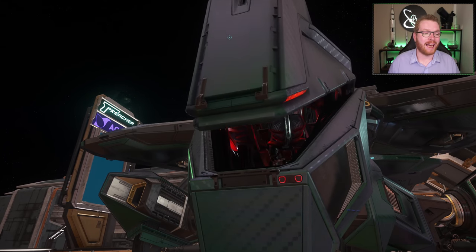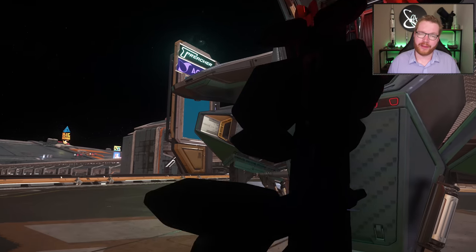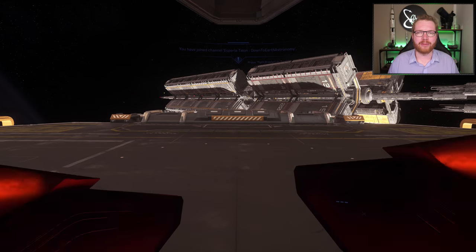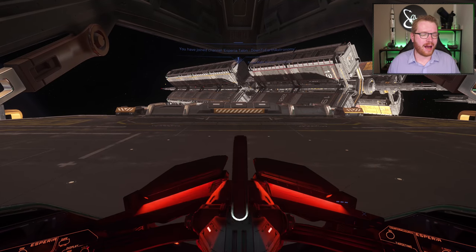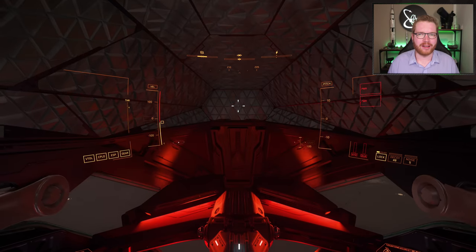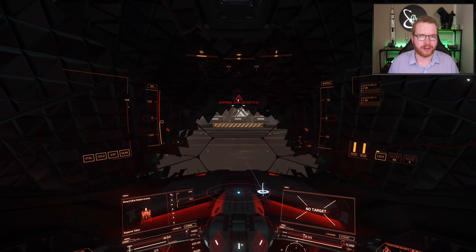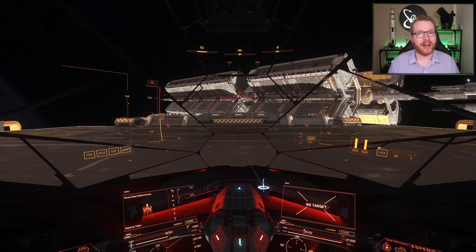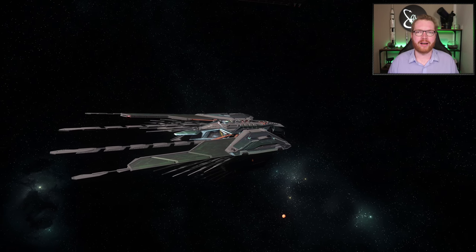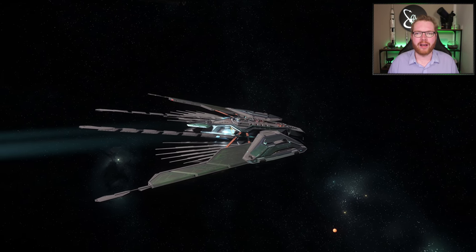Then we have the Esperia Talon — the first alien ship on the list. This is a small alien fighter that I got for in-game money. I really recommend the Talon; it's a really fun ship to fly. The unique cockpit is super cool, the getting in and out of the ship is really satisfying, and it has a unique quantum effect as well. It really packs a punch and is a decent fighter. I got this at the Astro Armada Area 18 for 1,854,500 Alpha UEC.